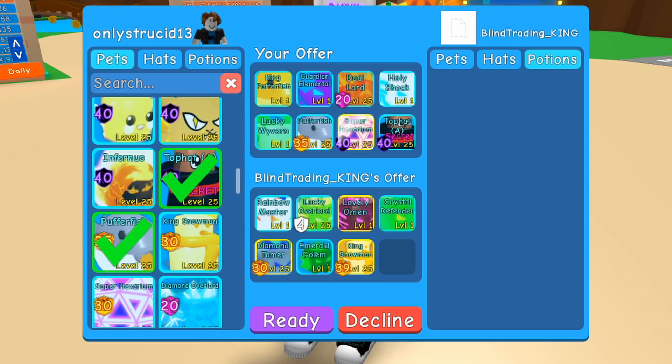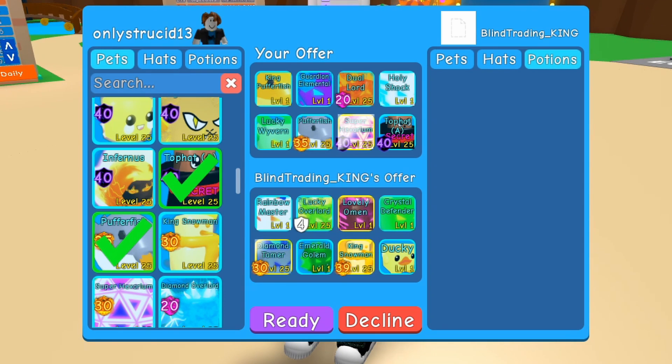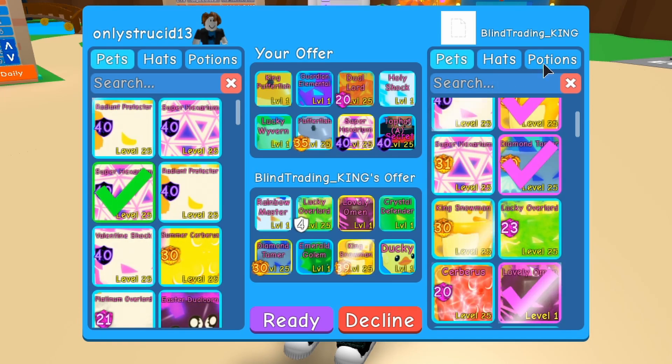The only thing is you still gotta roll. I'm gonna use best-in-page. Column 19, come on top hat for top hat! Counting to 19 — that's at the bottom of the row. Deal or no deal? Deal. Best-in-page here shows a Diamond Cerb, a Crystal Defender, a Lucky Wyvern, or a Ducky. I'll take the Ducky, why not.